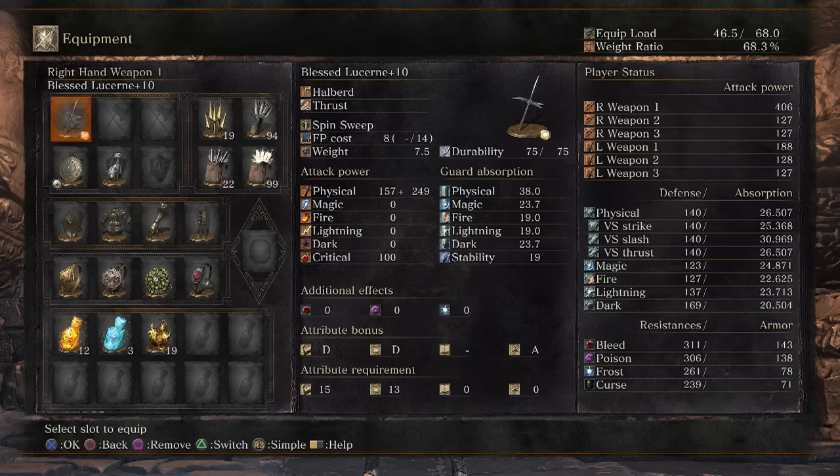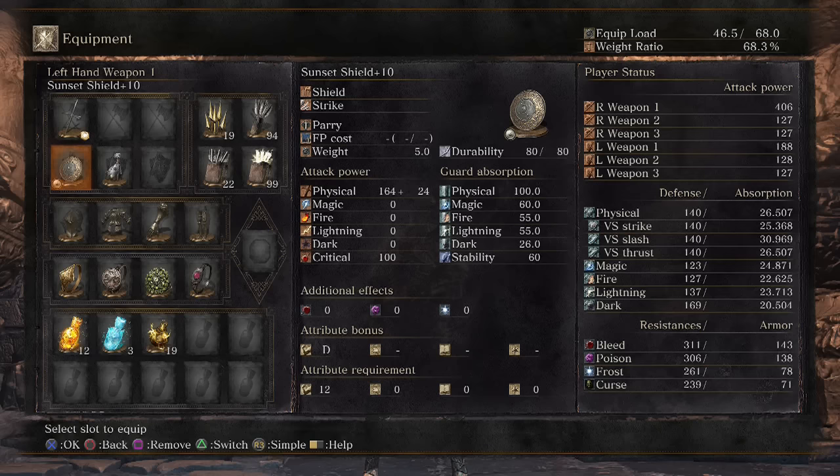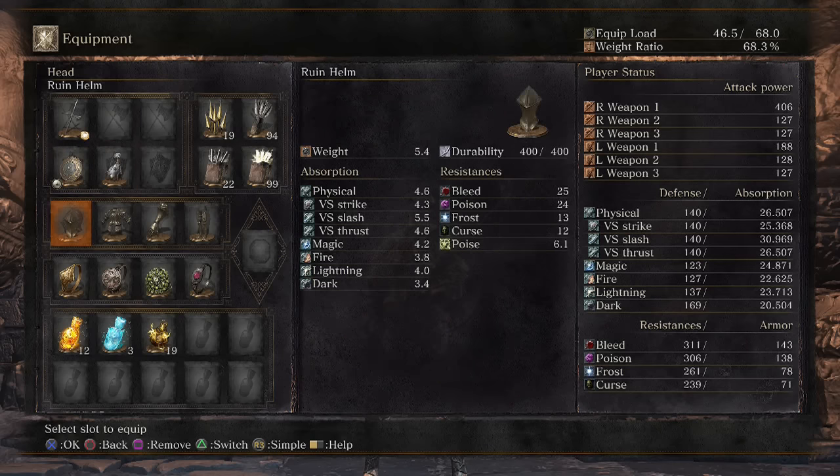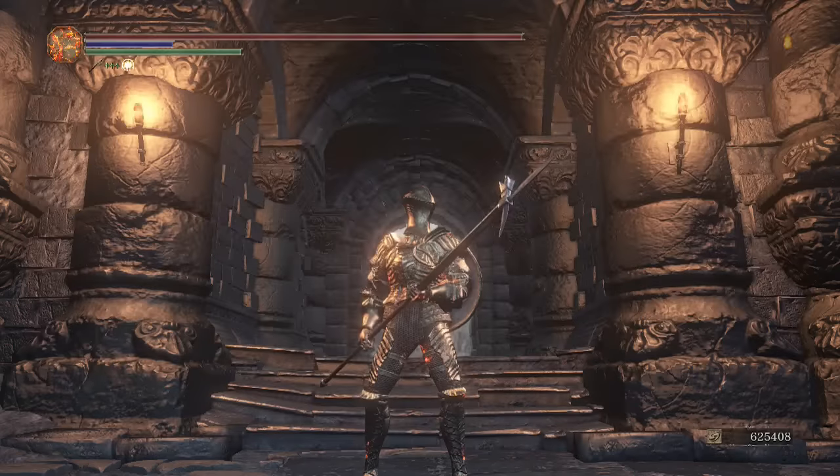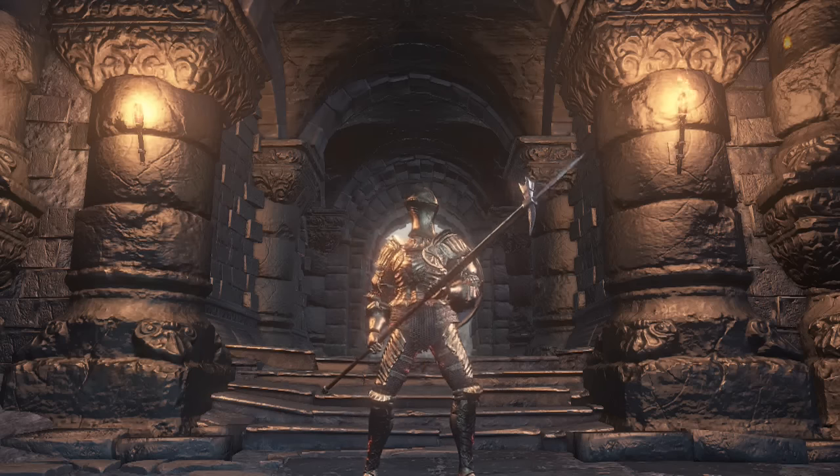Than a regular high damage Lucerne build would be — anyways, much cooler. Using the sunset shield talisman, the ruin setup, and the ring of favor, Leo of course, Chloranthy and life. Let's get started with the PvP.